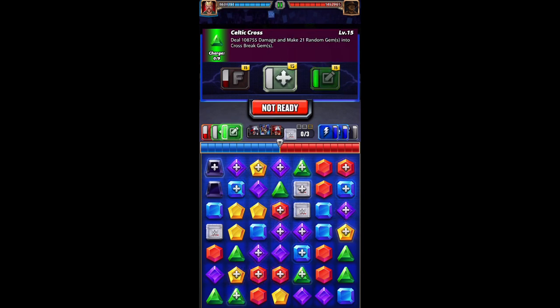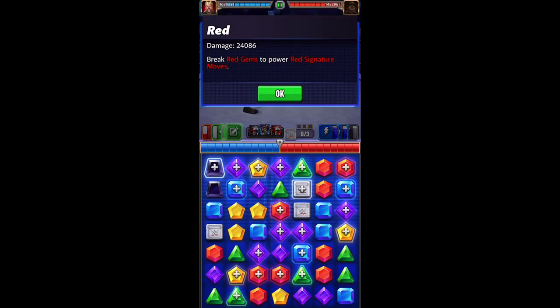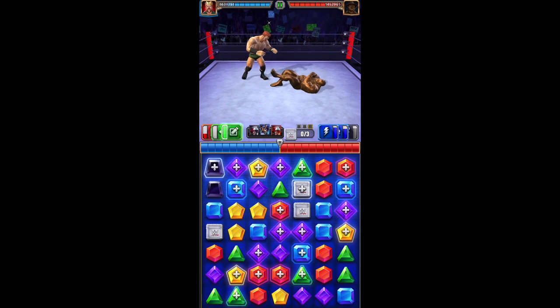It went from 67,000 to 108,000, and our red gem damage is 24,000.